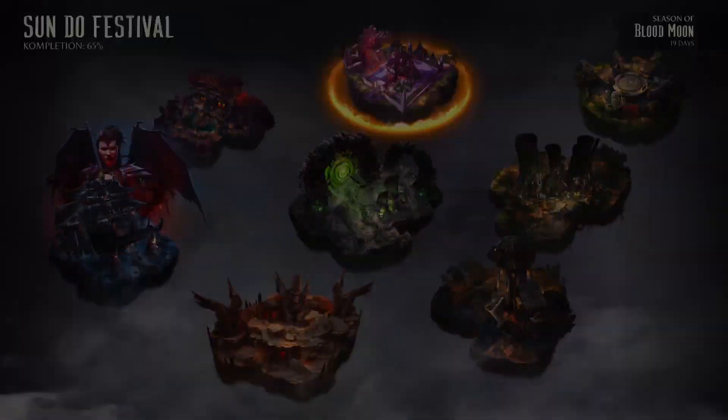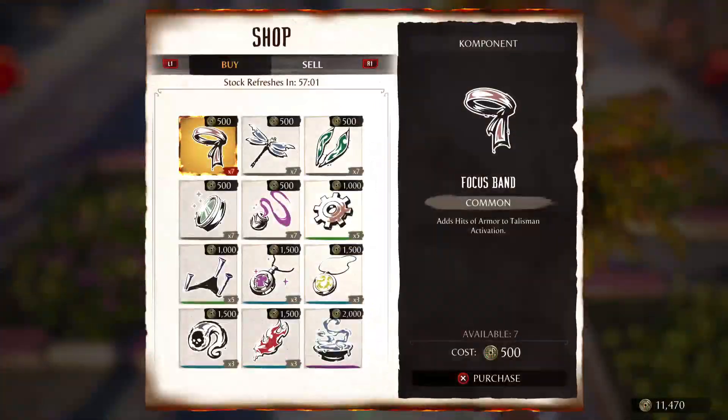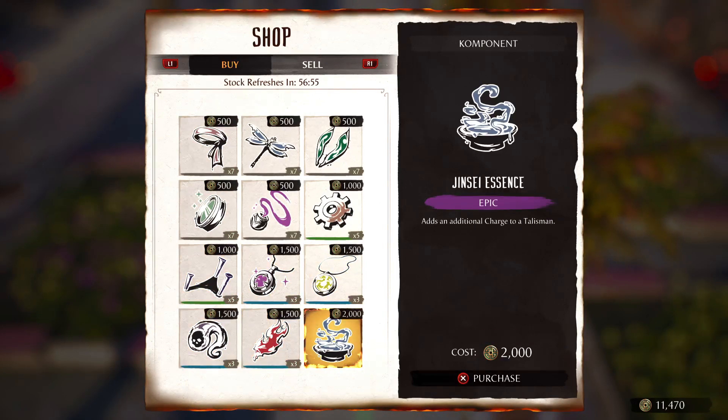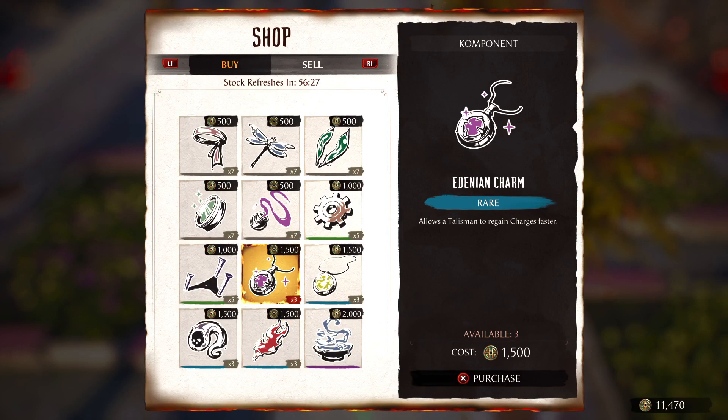Now you're gonna come to the Sundew Festival. There's another collector shop over here. You're gonna buy these four things down here. This right here adds a charge — this is the reason I'm able to use six different charges on that. This basically shows how many times you can use that talisman in a fight. This right here makes your shit unblockable — the Dragon Ember. The bottom four.